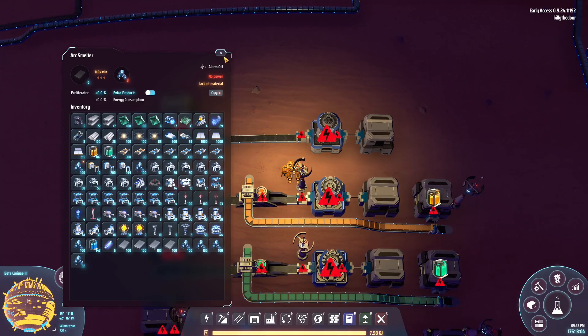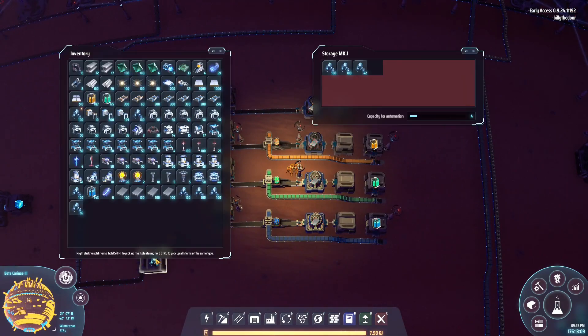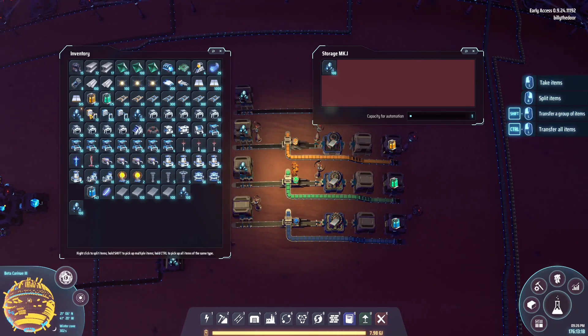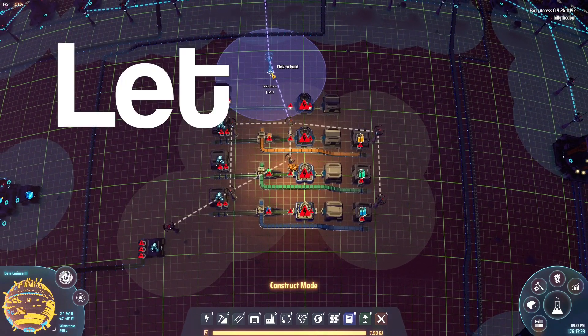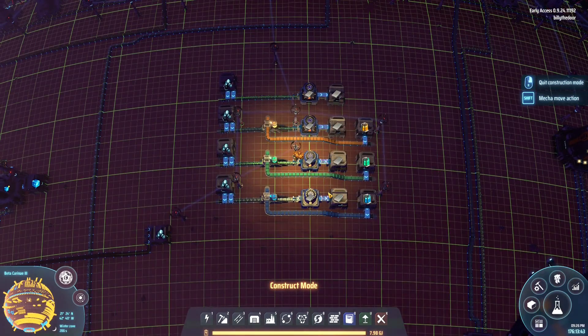Let's demonstrate the extra products setting first. I'm going to put 400 ore in each of these machines. Note that you can see in your inventory what has been spray coated — it has a little tick mark. So we have none, mark one, mark two, and mark three. Let's let it rip.